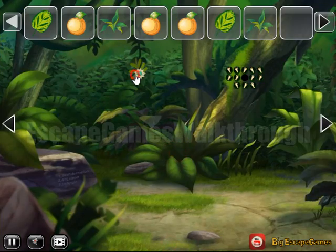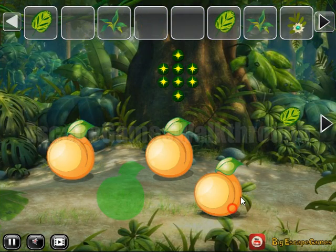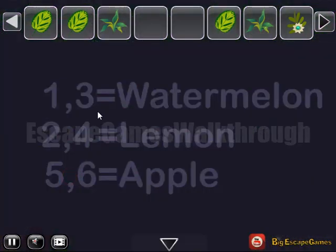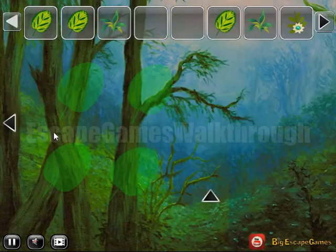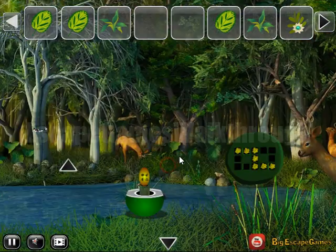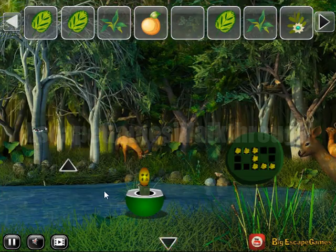More items to collect here, and let's leave these fruits here for a while. Get the leaf and go backward. Here we can see a hint: one and three for watermelon, two and four for lemon, and five and six for the apple. These are the positions to set the same fruits. We will use this later.